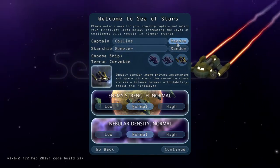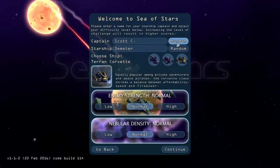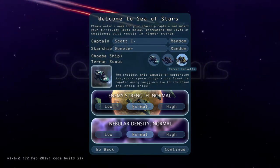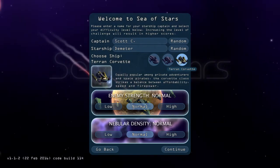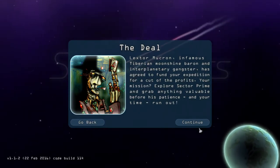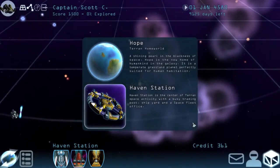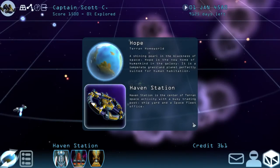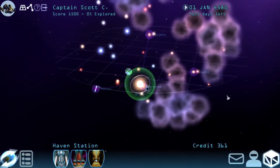There's an actual achievement for naming your character. Pick your ship — I like to go with the Corvette just for pure firepower. We'll keep everything on normal and let's get going. The idea is we are given several years to explore the galaxy, then we have to return, give our payment, and basically keep whatever we have to live off of.